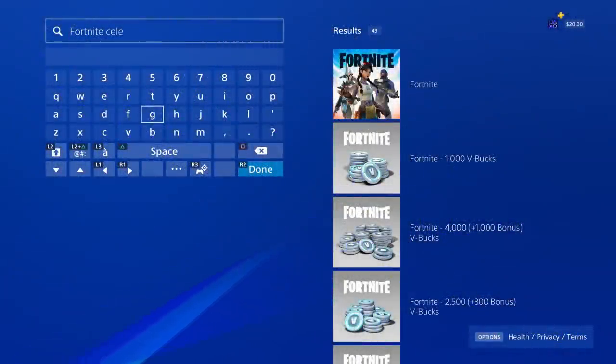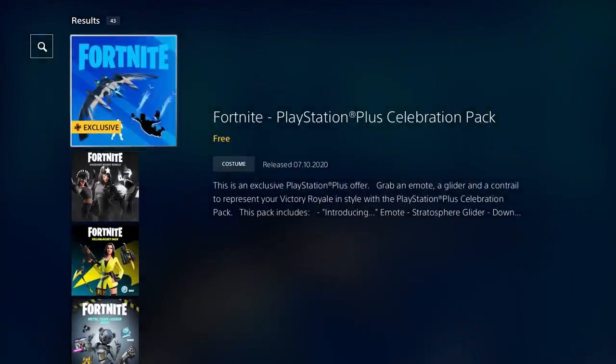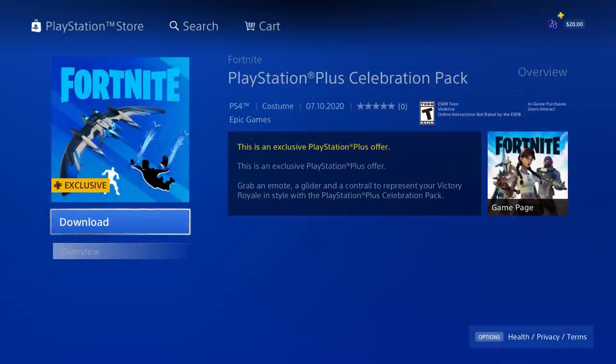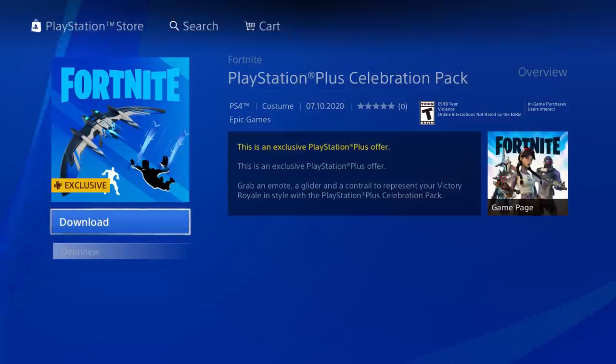There is a brand new PlayStation 4 exclusive celebration pack on Fortnite Battle Royale and it's completely free. Go into the PlayStation Store on your PS4 and type in 'Fortnite celebration' or 'Fortnite celly.' You'll find the PlayStation Plus Celebration Pack — we're on the 6th or 7th, maybe even more rendition of this. You do have to own PlayStation Plus to claim this pack for free.